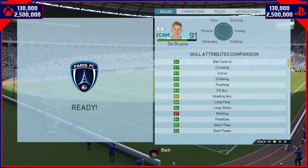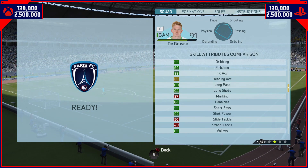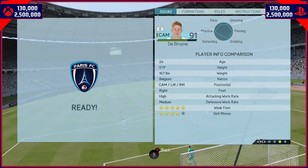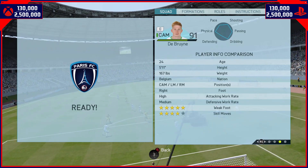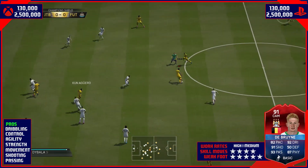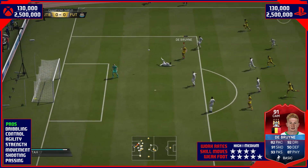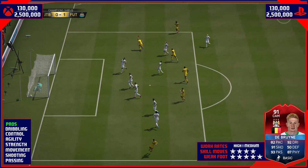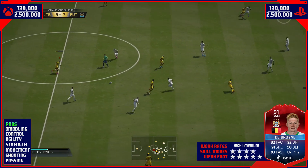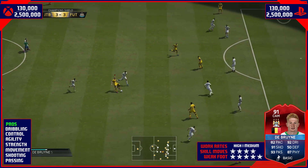94 ball control, 97 crossing, 93 dribbling, 89 finishing for a CAM — that is very good. He scored 13 times in six games. Sometimes on this game, CAMs, if their positioning is good, they can score more than strikers. De Bruyne — his positioning, his movement — unbelievable. The best for a CAM on this game. That goal there was his first goal for the club, a nice chip over the top of the goalkeeper. I didn't even mean it, the controller was broken and it just chipped it automatically.